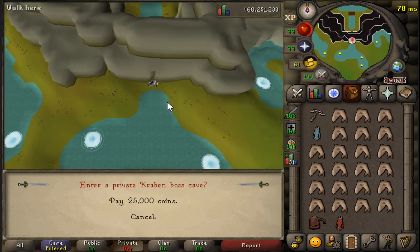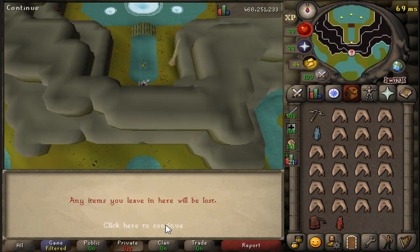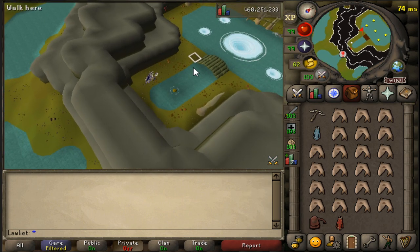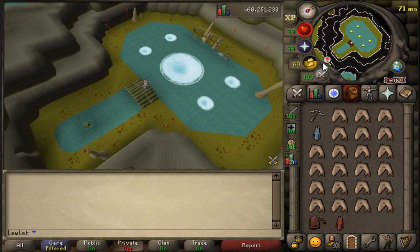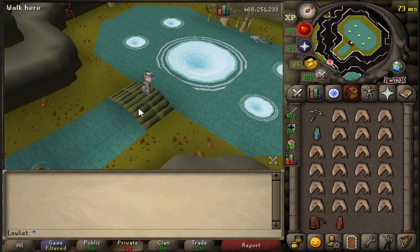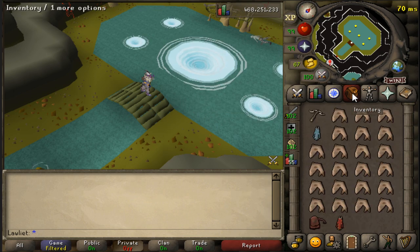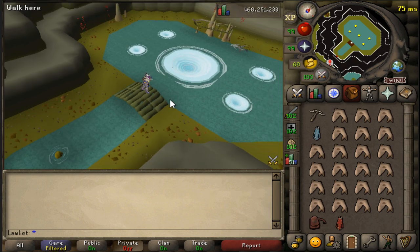We're going to be using an instance, which does cost 25,000 coins, but I think it's well worth it. It says any items you leave in here will be lost — that is true if you drop any. But with the new death mechanics, you will no longer lose your items if you die in here; there will be a gravestone outside that you can come back for. Before the death mechanics update you would have lost all your items except for the three or four that you keep with protect item prayer on. But now you're pretty much safe to bring whatever you want, so I definitely recommend using the instance.